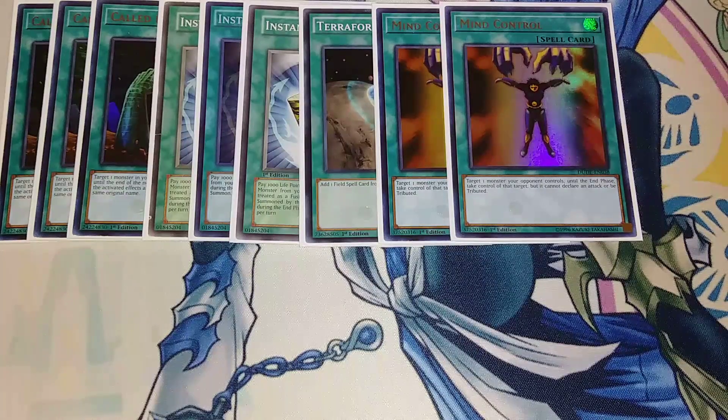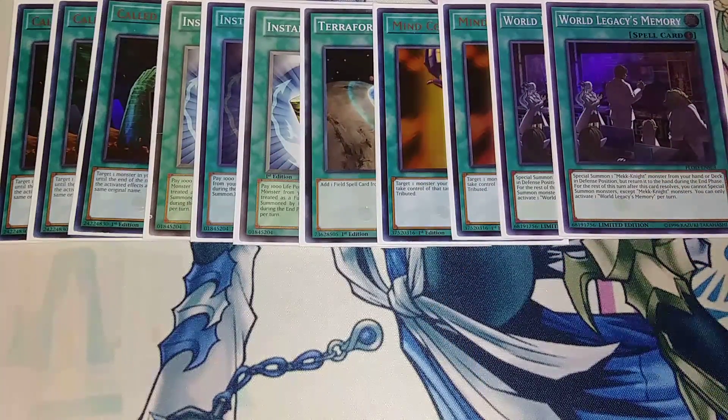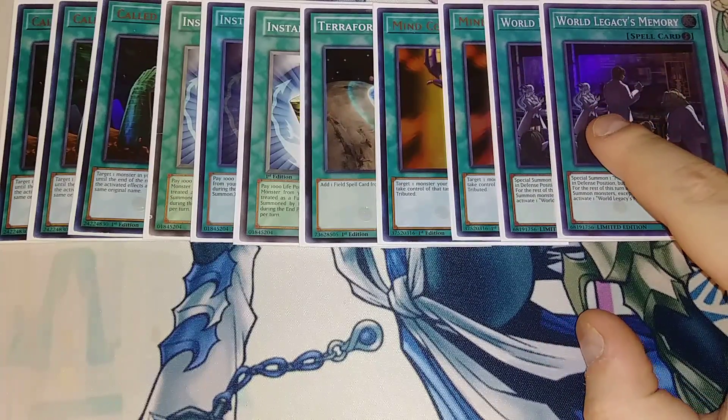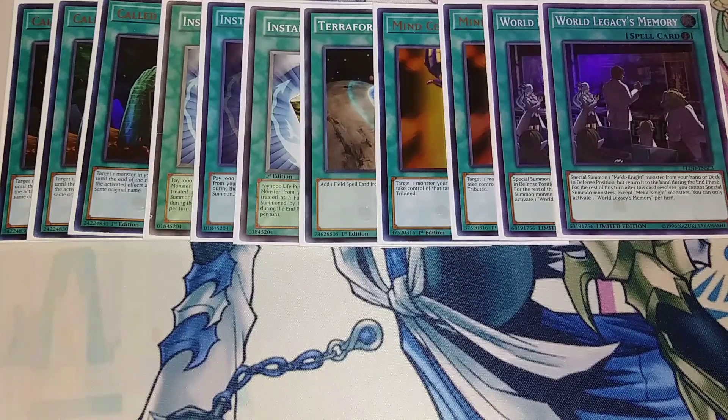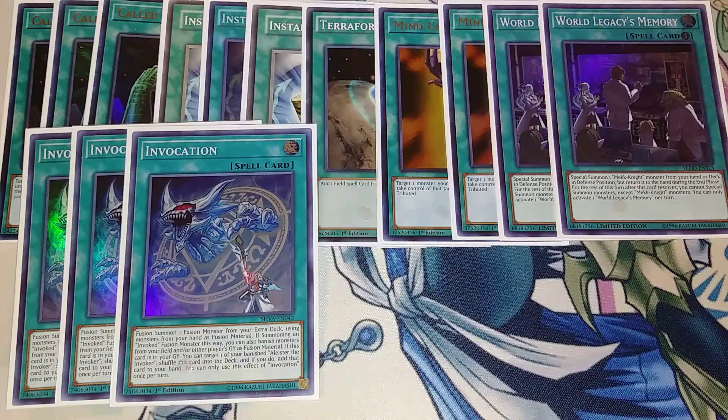Then we play two copies of World Legacy's Memory, which is really good. This lady on the card is actually Lee the Fairy from the World Legacy storyline. Basically, this card lets you special summon a Mech Knight monster from your hand or deck in defense position, but it returns to your hand during the end phase. So it's better than Roda but you can only activate it once per turn, which is why we only play two. We also play three copies of Invocation, a fusion spell that lets you fusion summon by banishing monsters from your opponent's graveyard, your graveyard, or by sending cards from your hand or field to the graveyard.